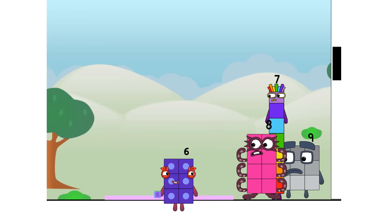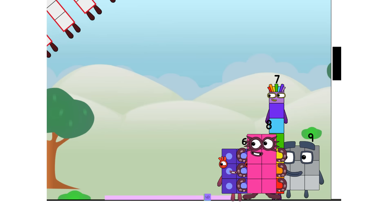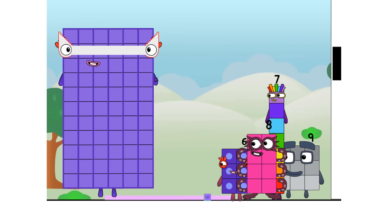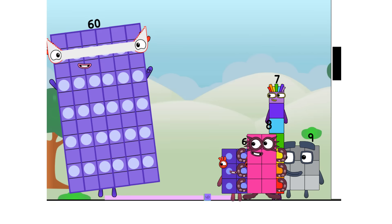Thank you for coming to play my big new game. I'll roll the dice to start, my friends. This game is called How Many Tens? Six. Wow. Six times ten equals sixty. I'm sixty, here to play, with sixty spots. Hip hip hooray!